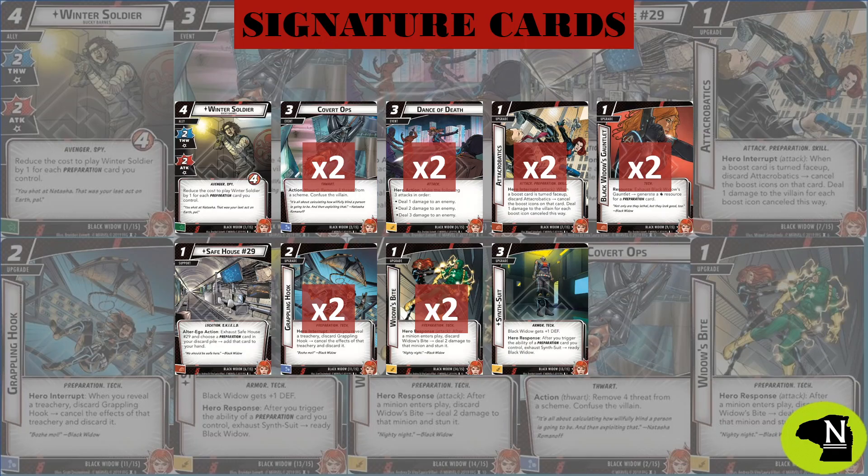The rest of the signature pool plays a huge role in helping to manage the encounter deck and allowing our hero to defend on her own. We will want to take advantage of the value in Winter Soldier, ideally using him to manage threat and, if necessary, soak up a surprise attack or two.